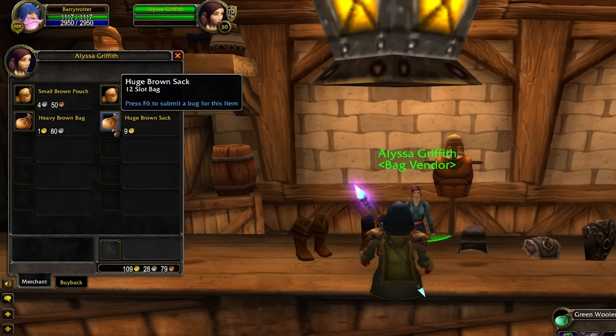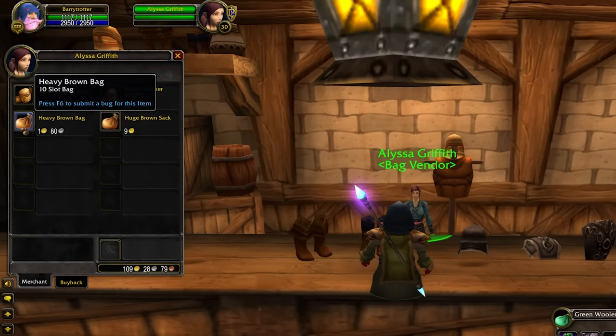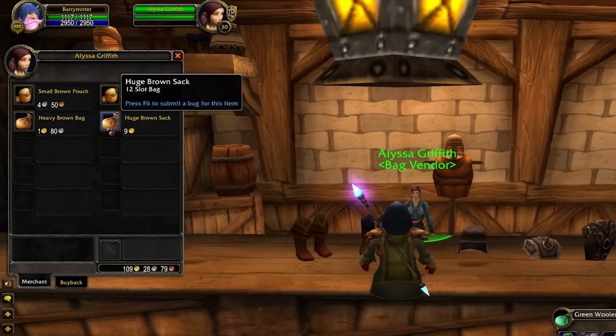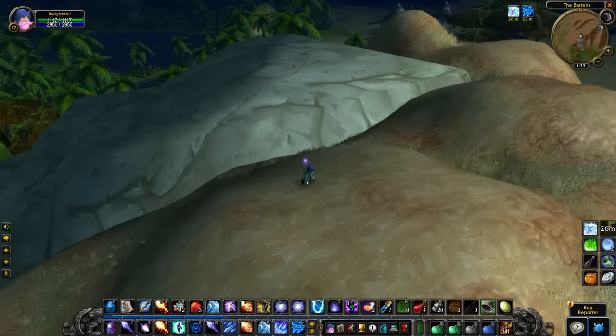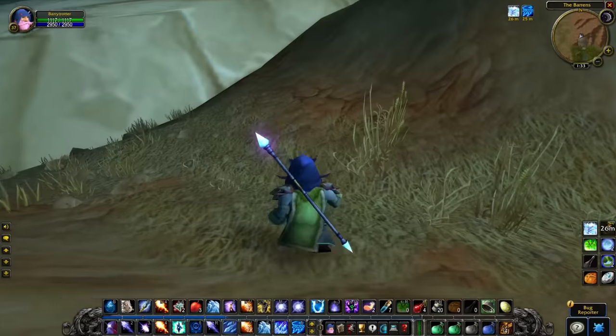So if you want to downgrade a little bit, there are a lot of 10-slot bags you can easily pick up — not only from tailors, which can make small silk packs, or if you're a tailor yourself, those are also 10 slots and require silk cloth. And there are also some quests you can do to acquire free 10-slot bags, where you don't have to pay gold.